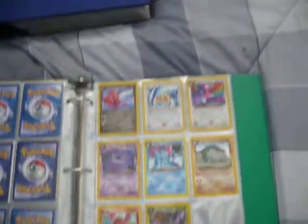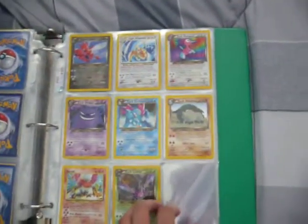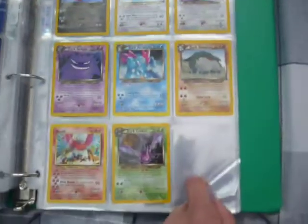These are all custom cards that I've taken over time from trades. And here are some awesome cards — I'm trying to complete the Neo Destiny set. Here's what I have so far, and this holo is just here because I really like it.